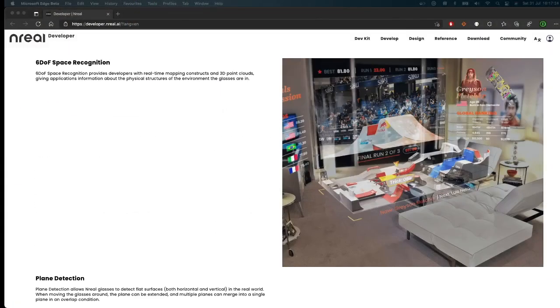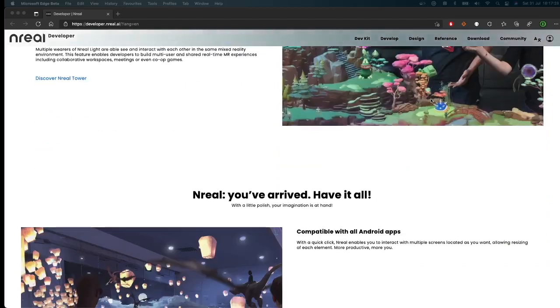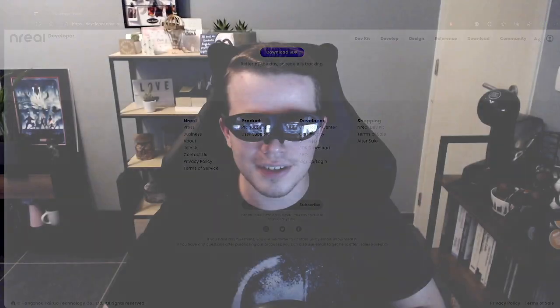You can expect an unboxing video of the Enri Light glasses in the near future on the channel, so stay tuned for that. They support things like image tracking, hand tracking, plane detection, and they also have a microphone and speakers built in. They have a lot of cool features and I can't wait to start experimenting with them for the SmartDuel Gazer.